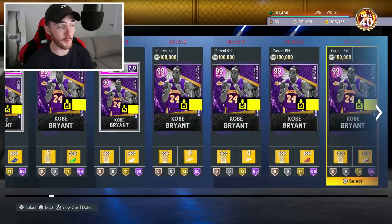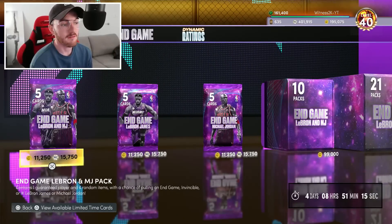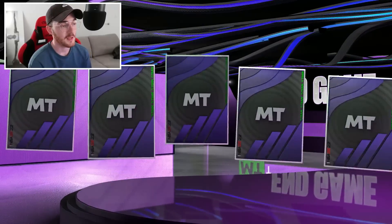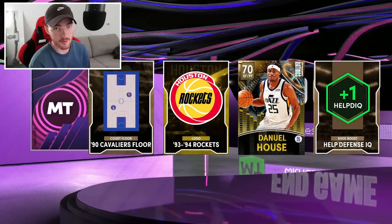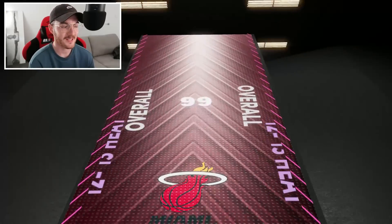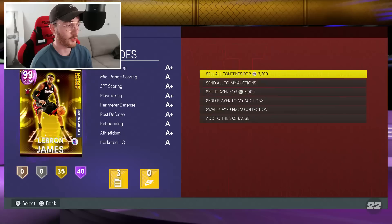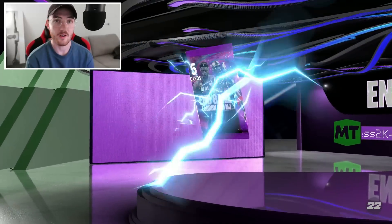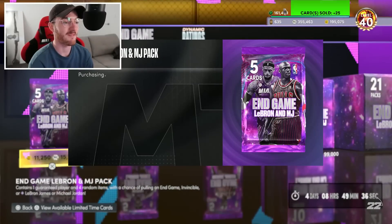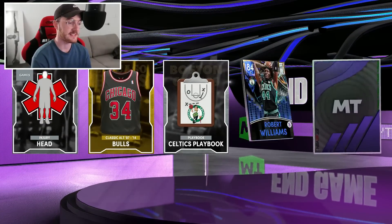Kobe will probably still sell for 100K - there are so many Kobes up which is nuts, but that's still a dub. Now we have 400,000 MT to spend on the end game LeBron and MJ packs. My original pack opening I think I spent like 700,000 and didn't get an invincible, so hopefully this second pack opening is the one. That could possibly be invincible - it's not, but it could have been because it is the invincible LeBron that can play power forward and center. Pink diamonds are just driving me mental - my packs have been pretty tough for a while.